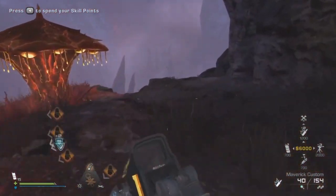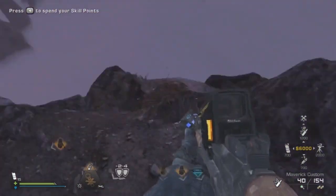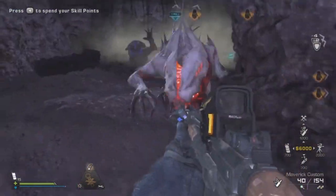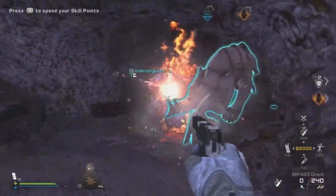I wasn't aware of this guy until I actually came stumbling across him and he almost killed me. So this is one of the bosses. Now they can spawn in at many areas, and I believe it's called the Mammoth. I don't have 100% confirmation on that, but a lot of people have been calling him the Mammoth. And he basically looks like a rhino.